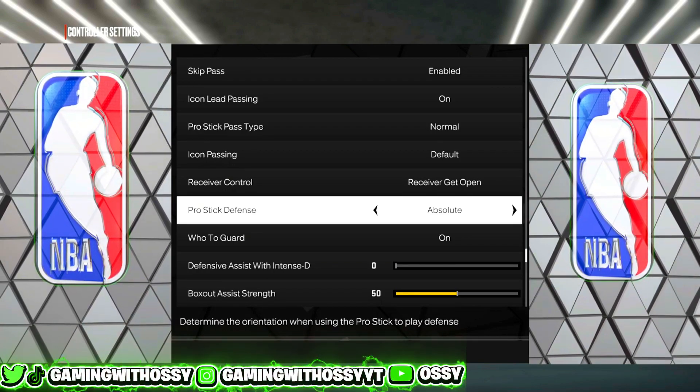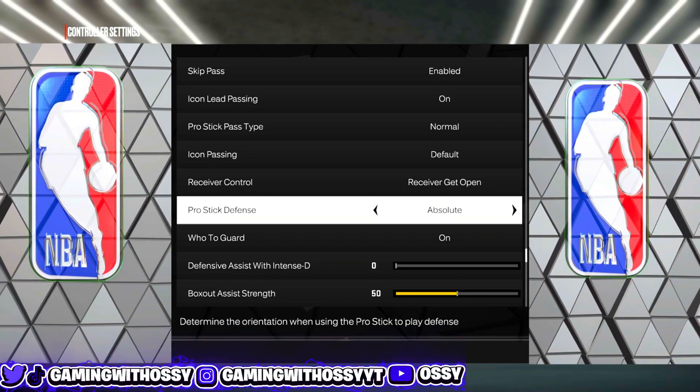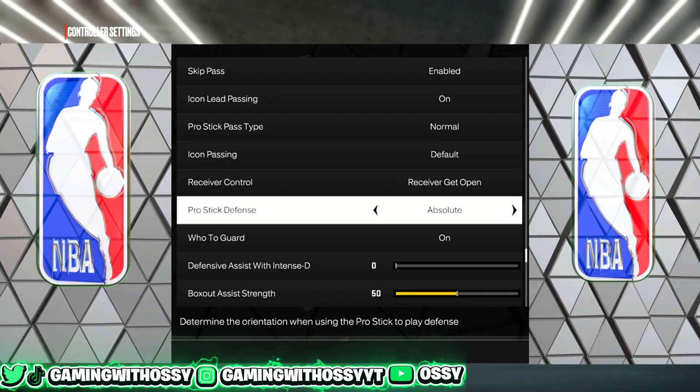Now we get into the stuff that actually matters for the defensive aspect. Starting off with pro stick defense — make sure this is on absolute. Don't switch to camera relative. It determines your orientation when using the pro stick to play defense, so it has to be on absolute.